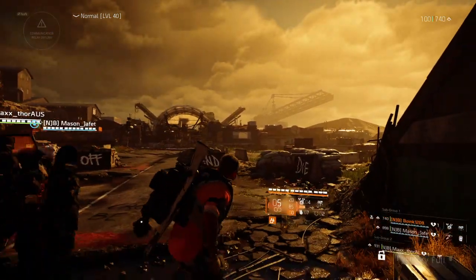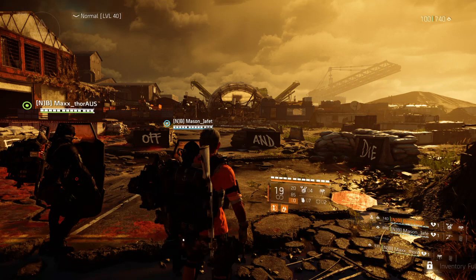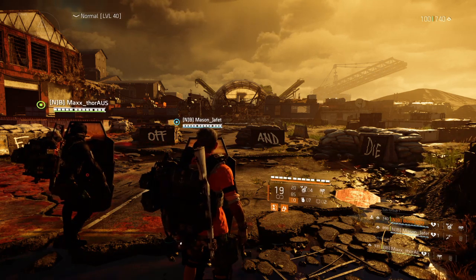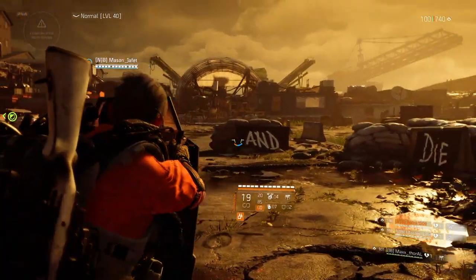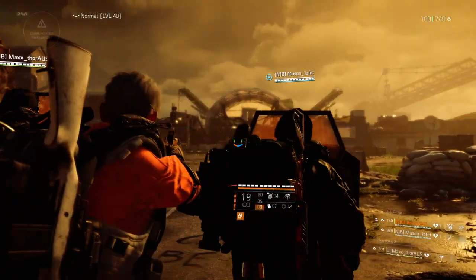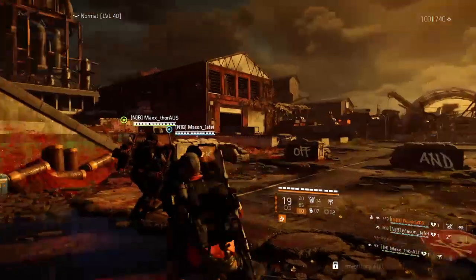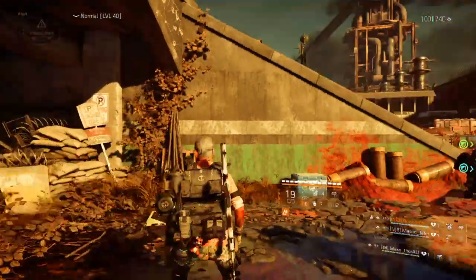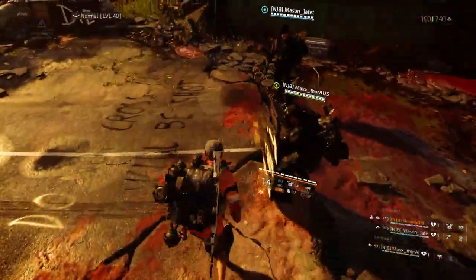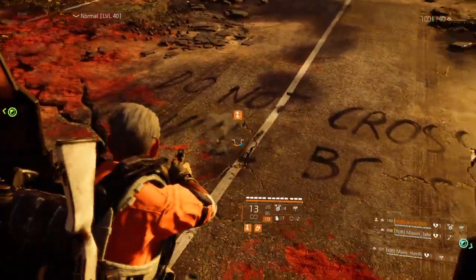We then do an Indian-line formation. Since we have two shield guys, one on each side, I differentiate by subgroup: 'Subgroup one, go behind Mason' and 'Subgroup two, go behind Max.' You essentially have four and four together in a line. The reason we stand like this is because the autocannon is also shooting at us while rockets rain all over the map. There's an imaginary border line — if the shield guys go too far forward, they and the people behind them get hit.